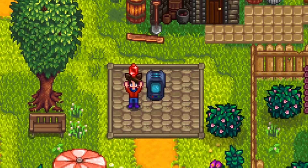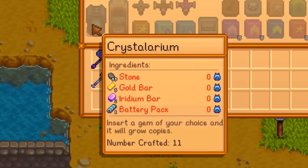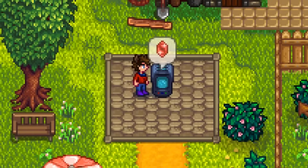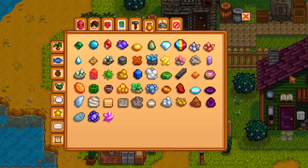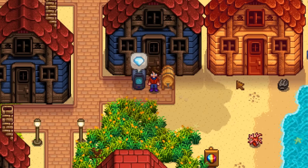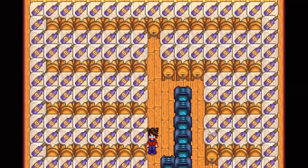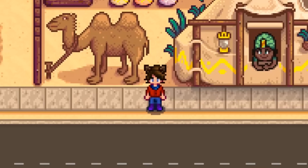Moving on to the last type of machine: the crystallarium. This one's pretty simple. It's very expensive to make and it isn't even unlocked until level 9 mining. But you can just put any gem you like into it to duplicate it over a certain amount of time. Generally the rarer the gem, the longer it takes to duplicate. Basically anything that's on the minerals tab of your collections page can be duplicated. If you're looking for straight up money, the diamond is your best bet. Not only do you only have to check the crystallarium once every 5 days, but it just straight up gives you the best gold per day.